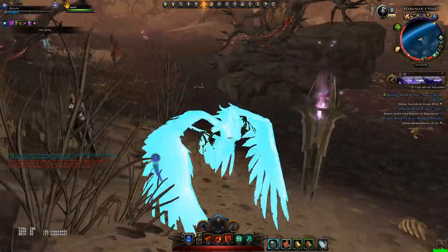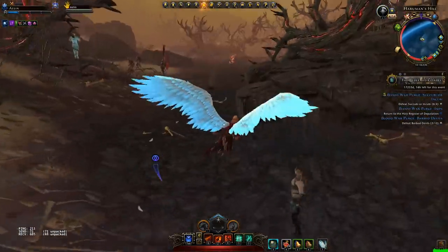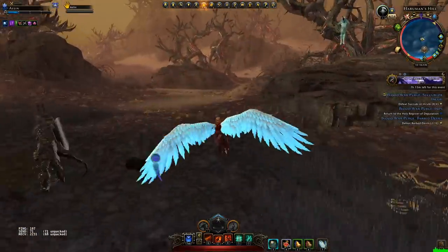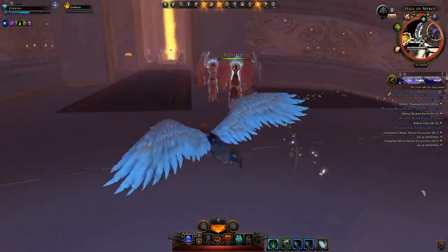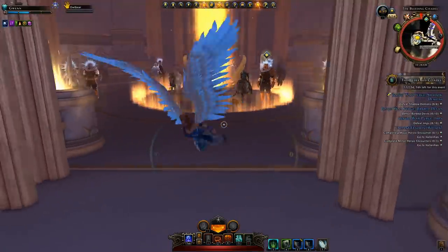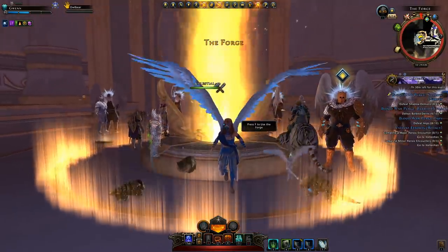We mount up and fly around Avernus on our angelic wings on my other character — so I'll be able to do this on all my characters. Now let's fly over to the forge, though you can't go any higher than the flight ceiling. Let's see what's available there and what new stuff you can obtain.